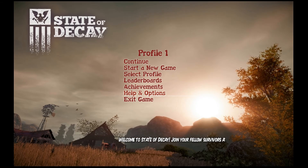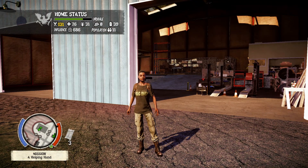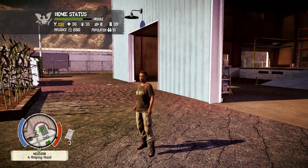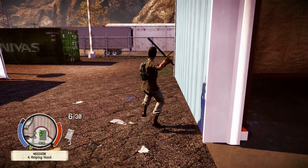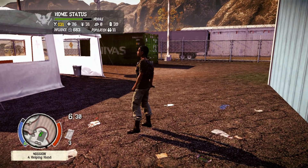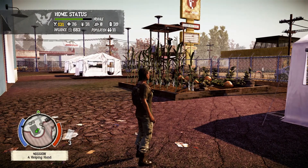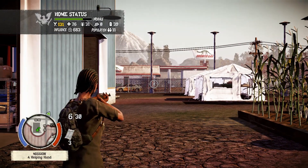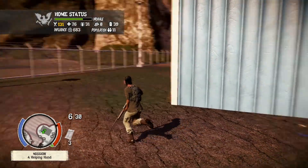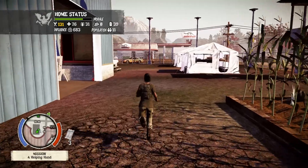The game is a survival game. When we go into the game, the UI is very simple and doesn't cloud you up. The home stats only show when you're inside the base — it shows your morale, resources, influence, and population. At the bottom left, the blue bar is your stamina: the more you run or attack with melee weapons, the faster it goes down. There are items like food that replenish it. You have a minimap and health bar — it's very simplistic and doesn't get in the way.